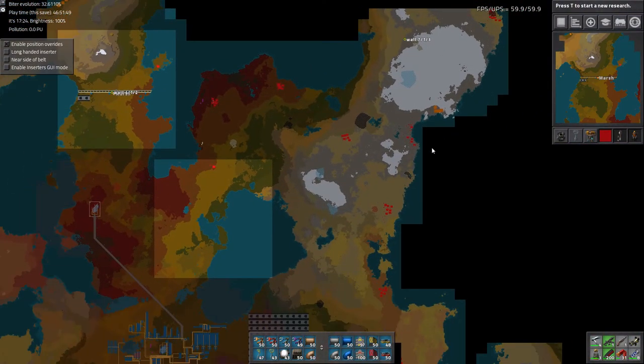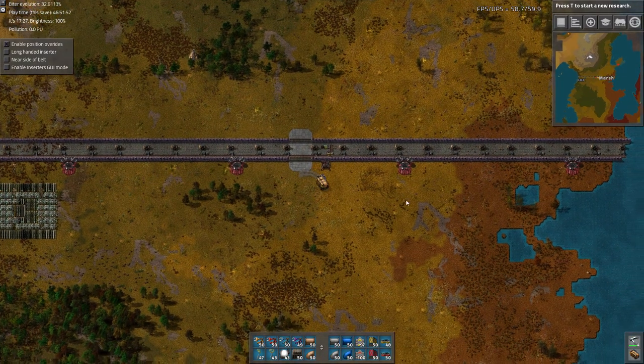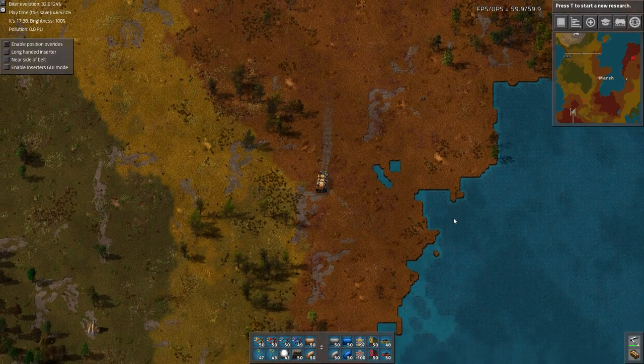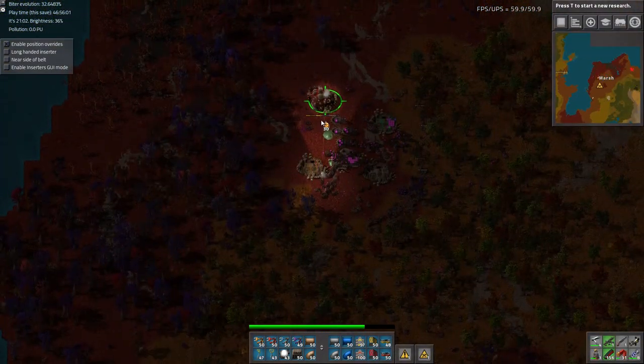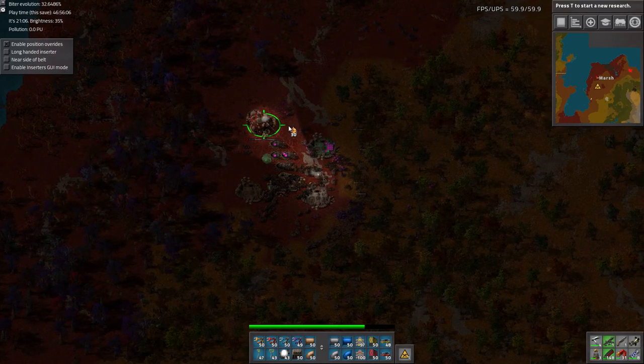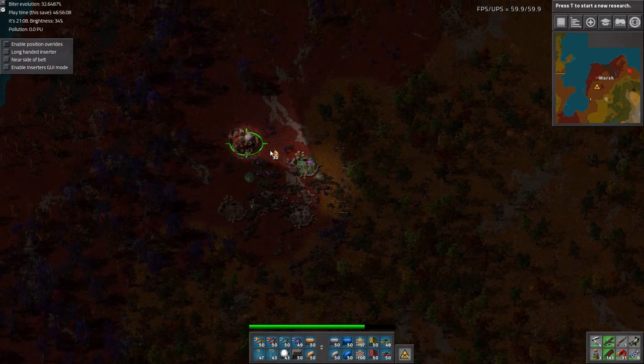Let's go to the big one. Looks like there are lots of biter nests we're gonna have to kill on the way. Trying to simultaneously destroy the nests and collect the orbs.